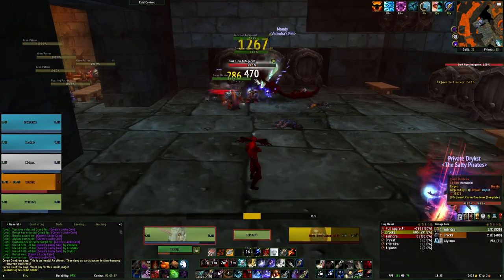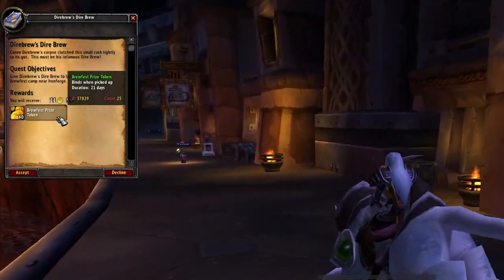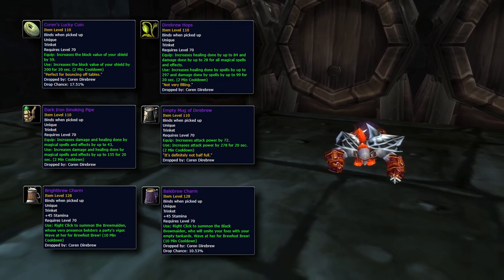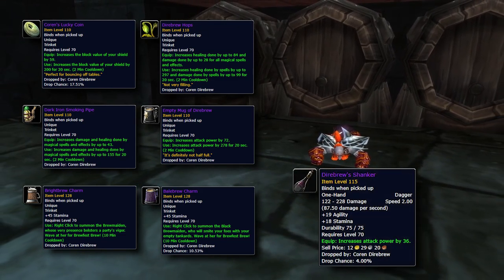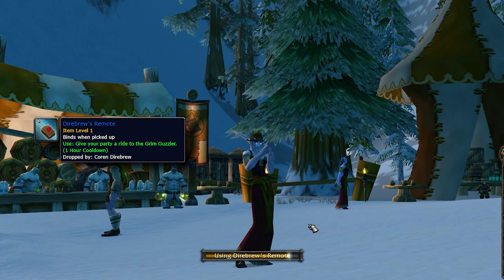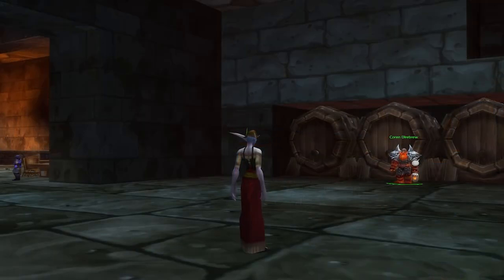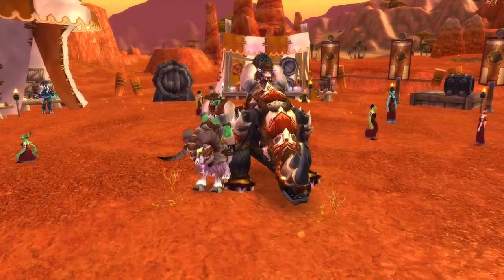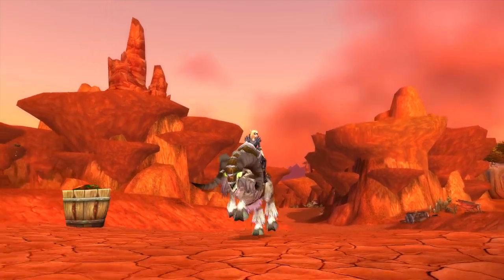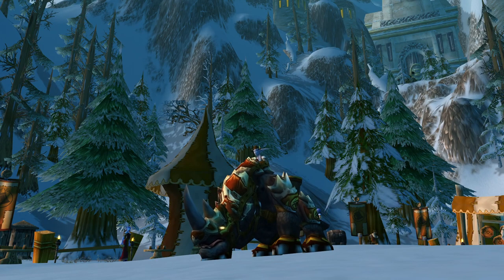Coren drops a bunch of items — one noteworthy drop is the Direbrew mug, which starts a one-time quest you can turn in at the Brewfest hub for 40 tokens. Most importantly he drops one of 6 trinkets and also a dagger for rogues — I believe he drops one epic item at random guaranteed every kill. Additionally you can get Direbrew's Remote, and as bonus loot if you're lucky you can get either a Brewfest Ram or Kodo — not that rare as mentioned. These mounts are notable because it's the only way for a Horde player to ride a ram or an Alliance player to ride a kodo, so make sure to do this boss every day for a chance at them.